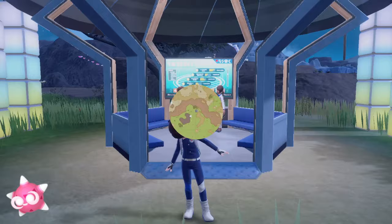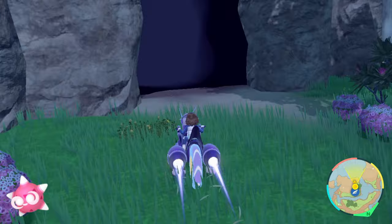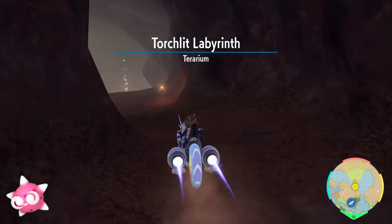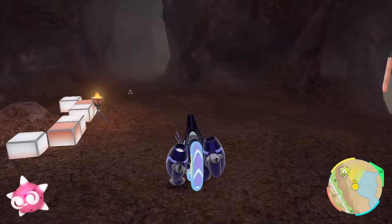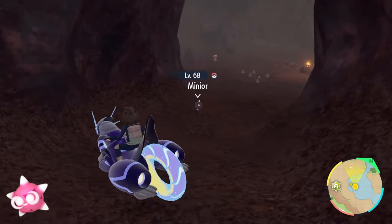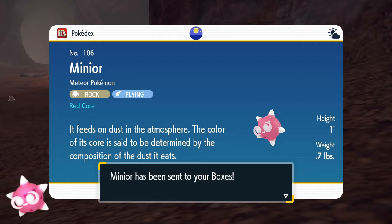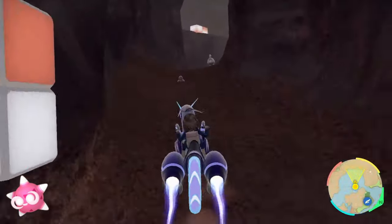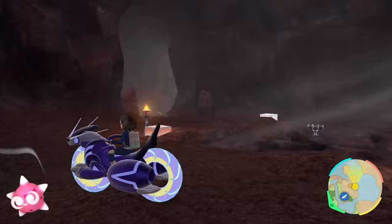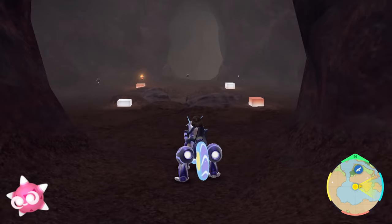Red core Minior are located within Torchlit Labyrinth over in the coastal biome. Flying to the Coastal Outdoor Classroom, you can pan your camera to the left to find the entrance. Travel inside to find a small room with a Tera Pokémon, which can have a Minior if you're lucky. I'd recommend following the cave wall to the right, around to the room with a small ladder. If you don't get a Minior in these first few rooms, travel down by the ladder into the next room, wait for a few spawns, and go back and forth until Minior is kind enough to grace you with its presence. If you're using an encounter sandwich, this won't be an issue whatsoever.